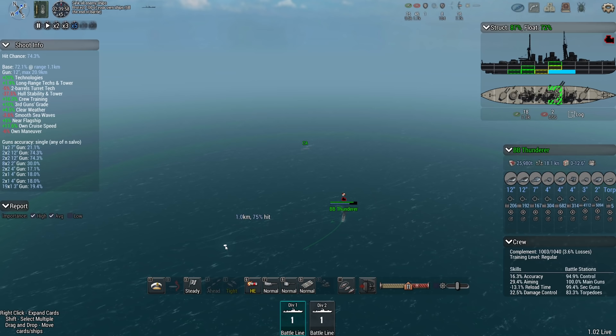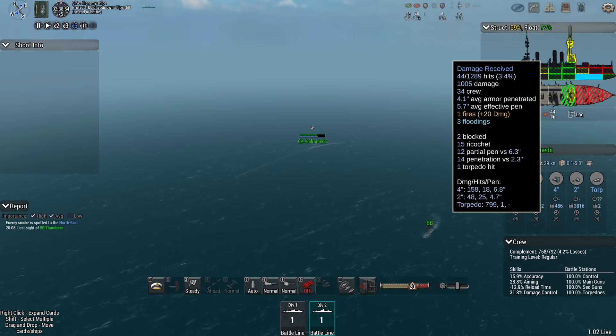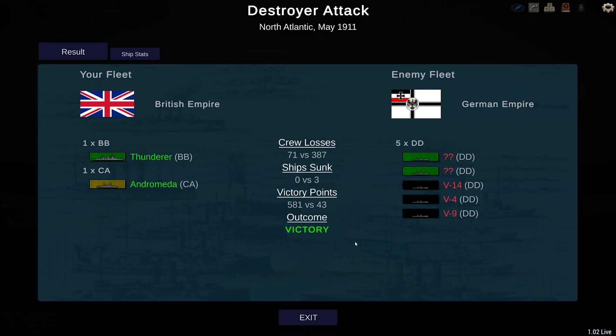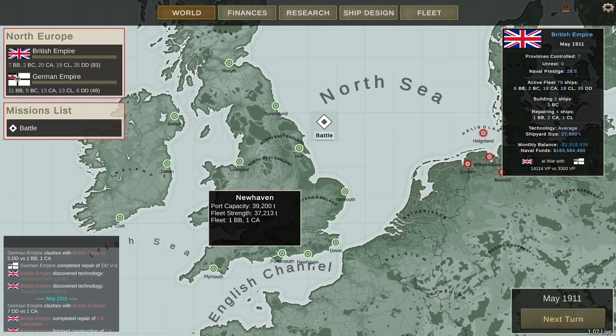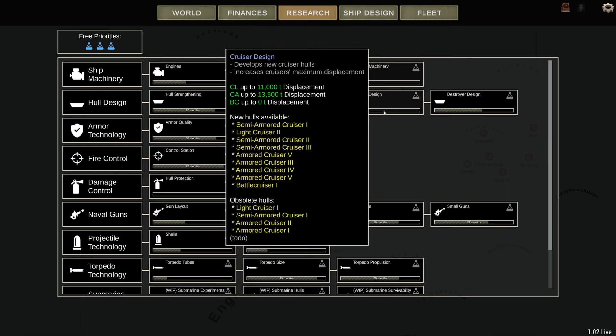I'll click next month to get the tech in — so we're going to get that one month tech finish so I can get it incorporated into the new designs. The Andromeda taking this much damage from 4-inch guns really goes to show that I need a better heavy cruiser. The battle cost 71 of my crew members their lives. The Germans, however, did not lose two ships as I thought they did, but lost three. At this rate they are running out of destroyers, which means I might not even need a whole bunch more heavy cruisers.